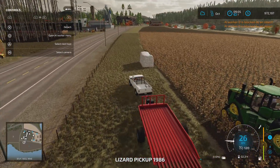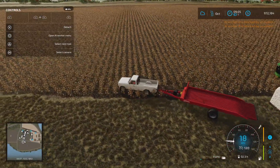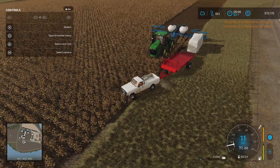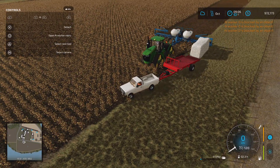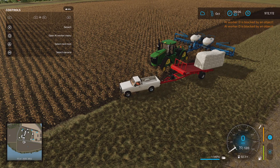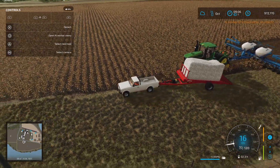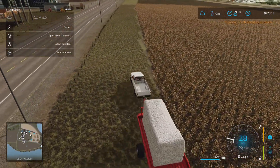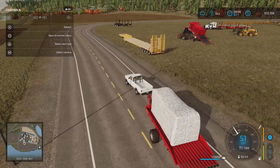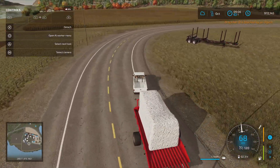This bale is going to block our worker, so we'll get it out of the way. Okay, operating position — just back up to the bale, pick it up, set it to transport, and away you go. We can cut across here — that fence doesn't give us a collision marker — so that'll plant for us, which is great.